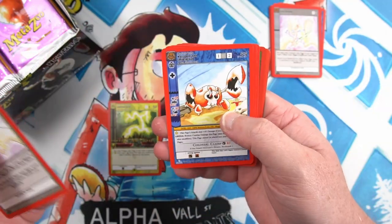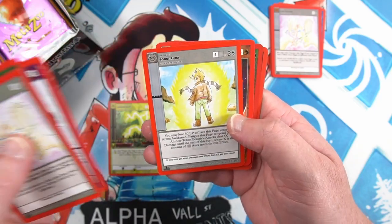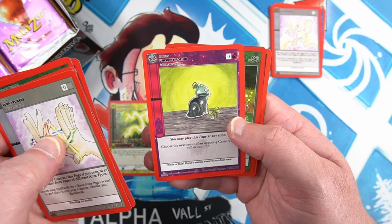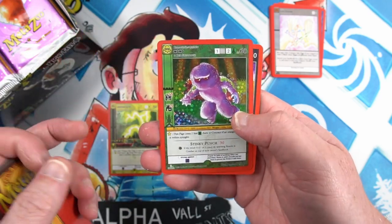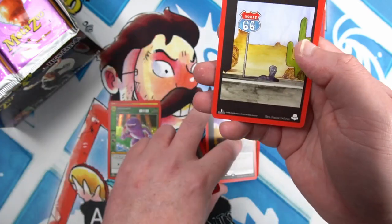Keep giving me those poncho cards. Possession, Earth Binding, Unlucky Potion, and our favorite Stinky Momo full foil, and an Obelisk rare.